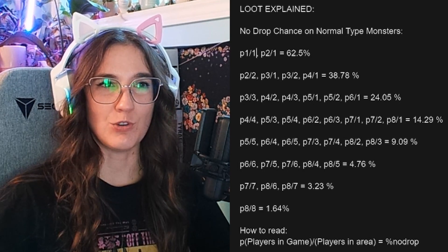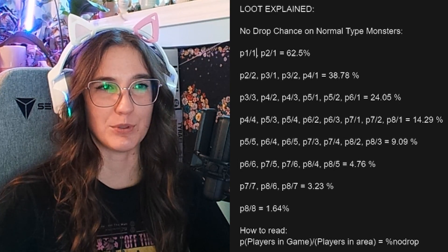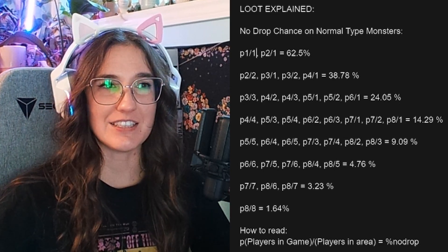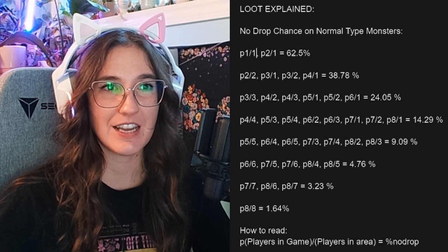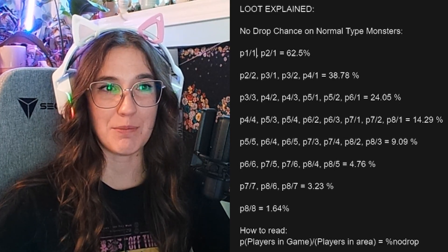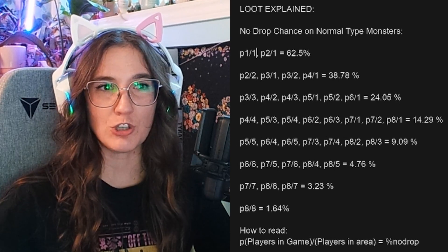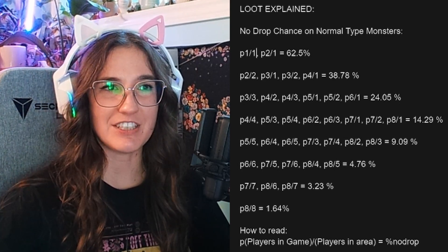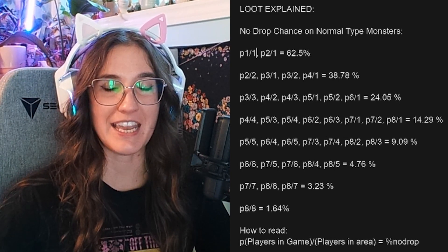This is an example on normal type monsters — depending on the monster type, the no-drop chance will be different. On players 1, the no-drop chance is 62.5%. This is also true on players 2 if the second player is not within 2 screens or not in the party. If the player is in the party but not within 2 screens, it does not meet both criteria. On players 3 and the rest listed on the chart, the no-drop chance drops to 38.78%. The number on the left is the total number of players in the game, and the number on the right is the number of players in the party and in the same area.